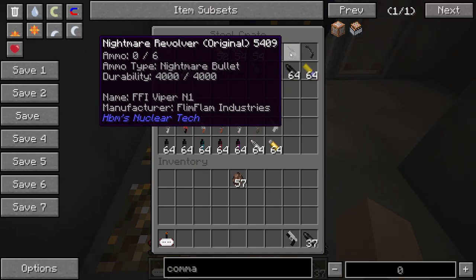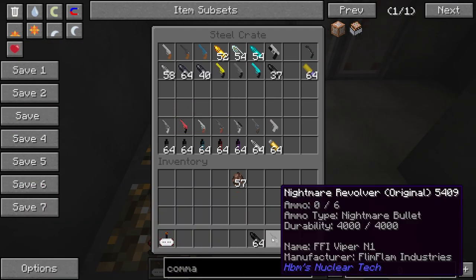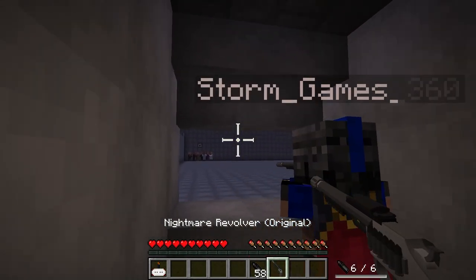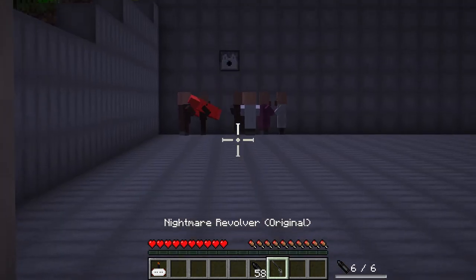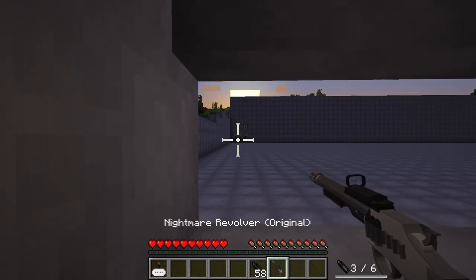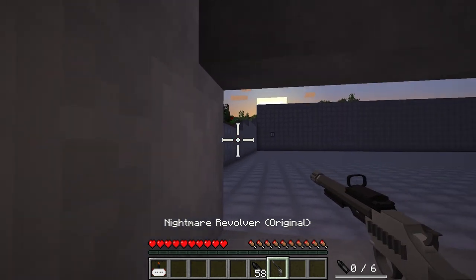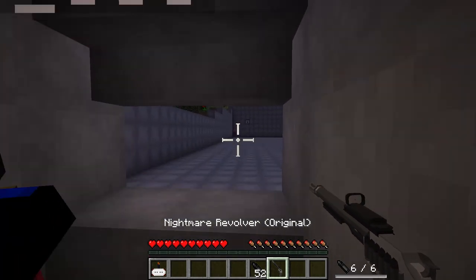The next one is the nightmare revolver, the original version. I have no idea what this will do, but we shall find out. I should spawn more villagers. This thing looks pretty nifty, not going to lie. Like I would totally rock one of these. This one also sounds like a hand cannon, but it seems to do a lot of damage. I think this is a freaking hand cannon. I think it's like semi-automatic too. That makes sense. That's pretty lit, not going to lie.